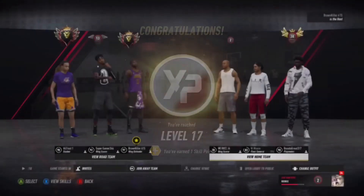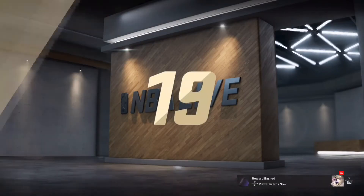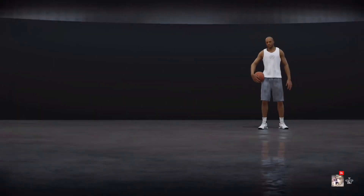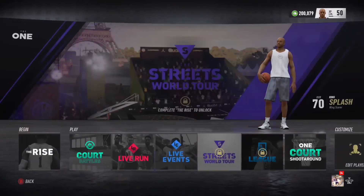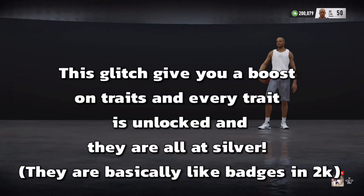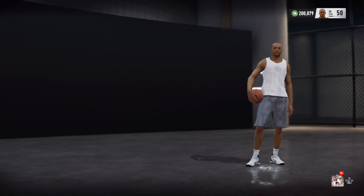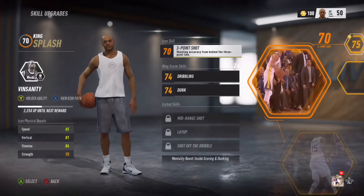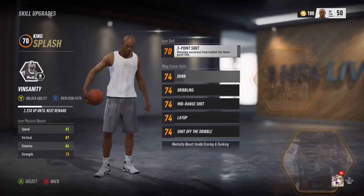Once you get out of the lobby and go back to your edit player, it should say 100 skill points. It's good to have 100 skill points because then you can max out everything. Go to edit player — as you can see, it says 100 SP available. I can literally max out my whole player. So yeah, that was the glitch — you can just max out everything.